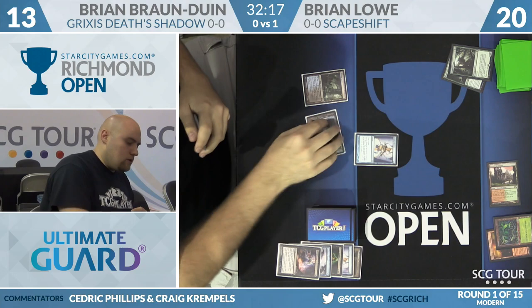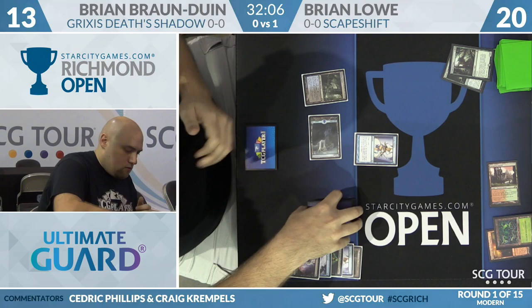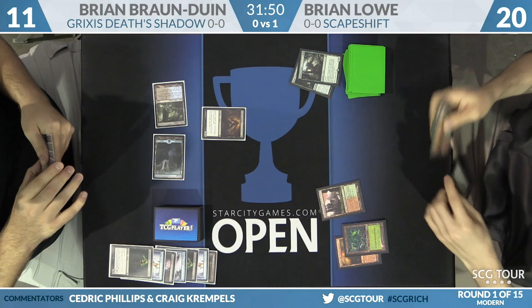BBD draws a card, knowing Obstinate Baeloth is coming soon. He plays another Serum Visions, scrys two — Sleight of Hand and Death's Shadow both go to the bottom. He cycles a Street Wraith but doesn't appear to have found land number three. So he plays a Death's Shadow and passes the turn back to Brian Lowe.